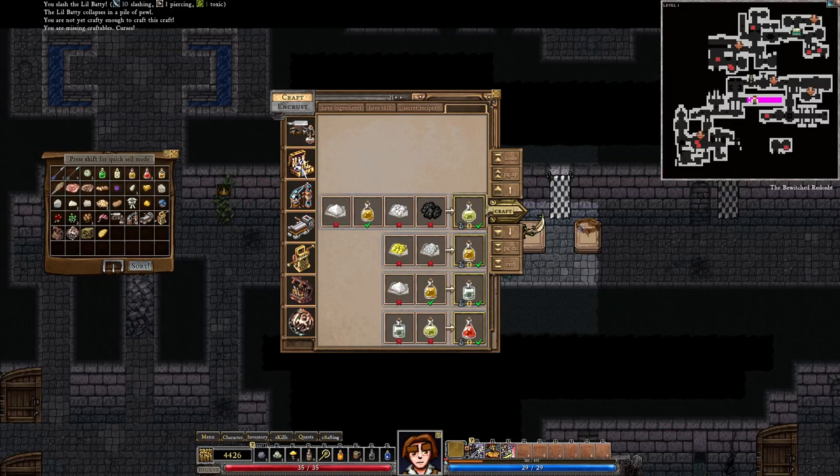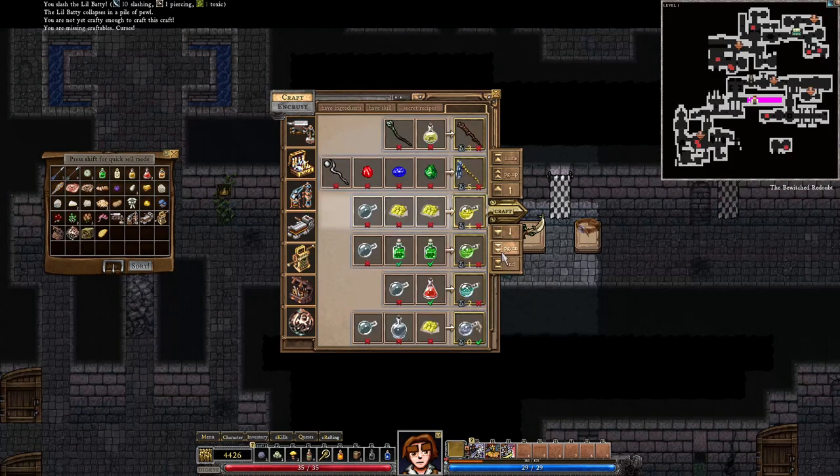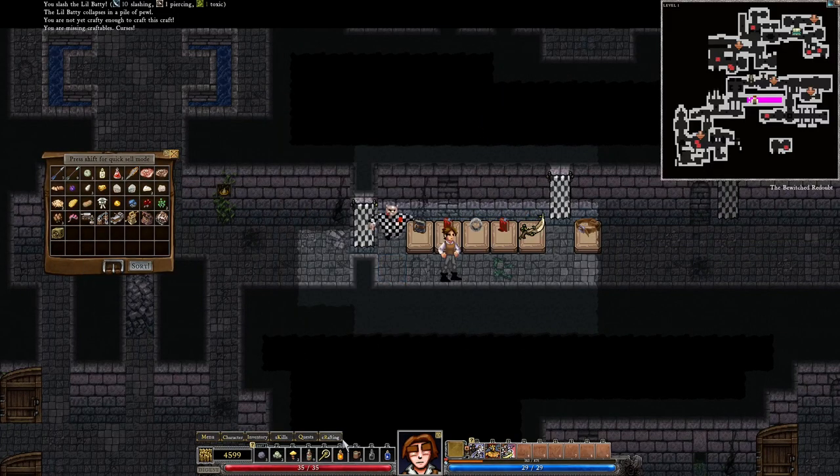If we had this item — I forgot what it was called — maybe we could use the aqua regia to make a solution of gold or something like that. Let's just sell the oil of vitriol, this verdant poison, and both of those. I'm going to keep the solution of gold. The bolts might be useful once we get the crossbow, and that's pretty much it. A portion of mana I really don't think I'll need, so let's sell that as well.